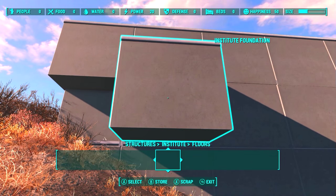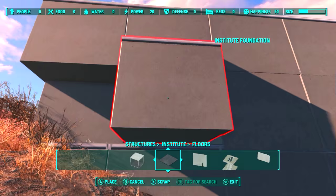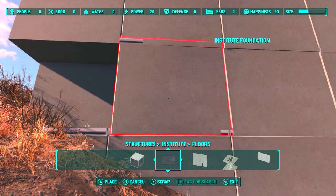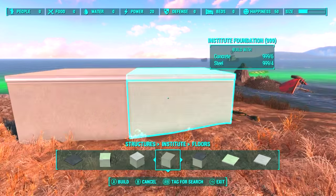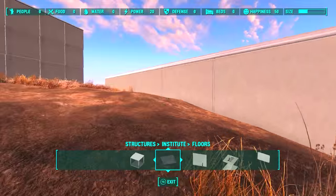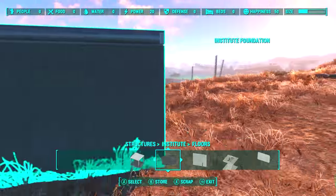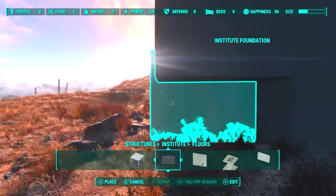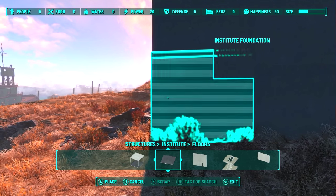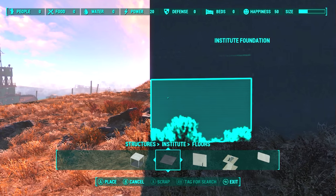There is one really useful thing I learned from creating this settlement. When you're creating big floors or walls, what you want to do is snap a few of them in a row and then by holding the A button, you select all of them and simply move the entire block wherever you want it to be. When using the Place in Red hack, you can pretty much create perfectly straight walls, floors, and basically anything else.